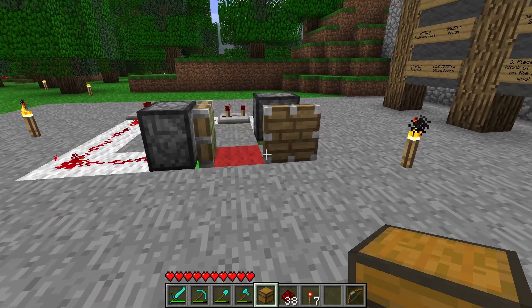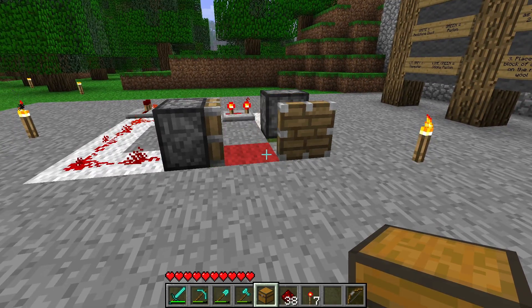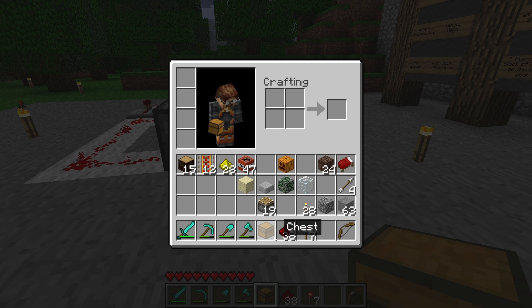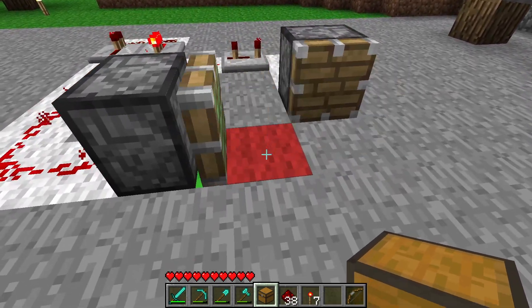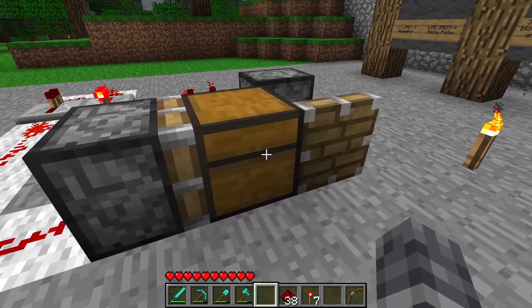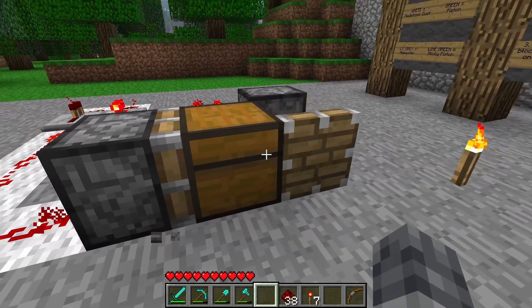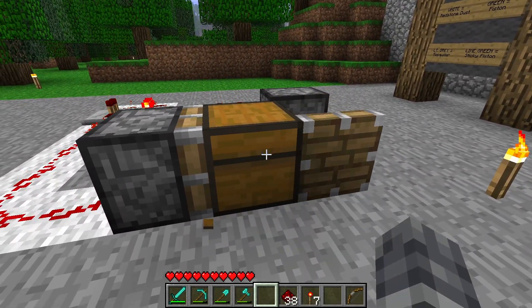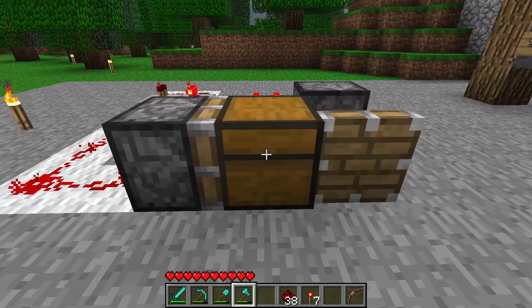A chest. Now, a chest is treated differently by the game — it's treated as a tile entity, because it's a special block that you can interact with and it stores blocks and items in it. So let's see what happens when we put it right here. We just jam up the whole machine. So I guess that means it's not possible for a piston to push a chest, and when it tries to, it's just blocked. That one is a bust.